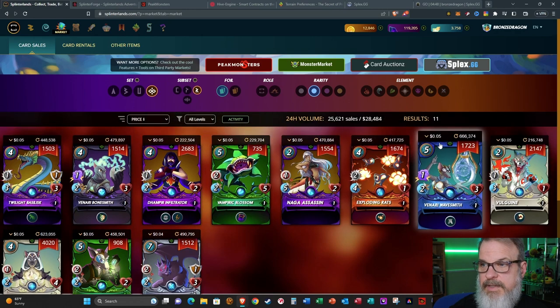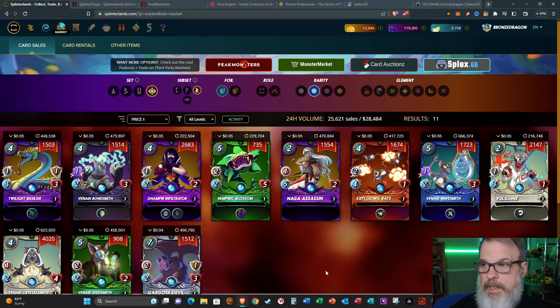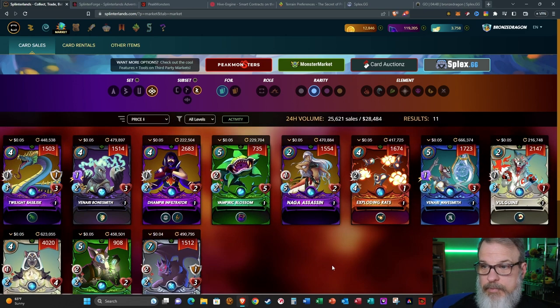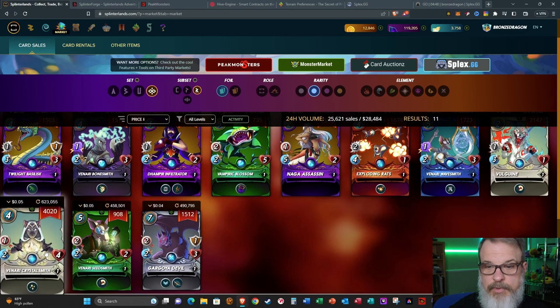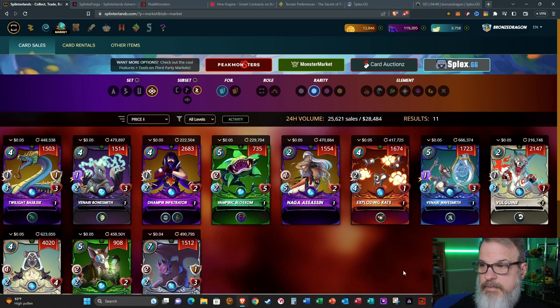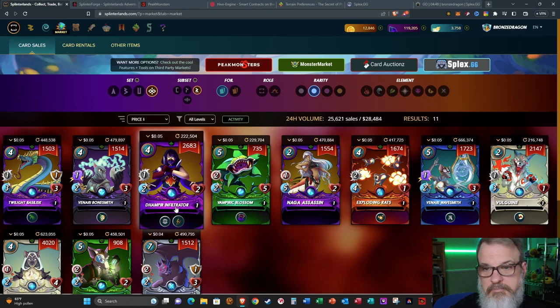You can see they're right at about five cents a piece. I would say for Rares, definitely go with Wavesmith, definitely go with Crystal Smith, a Gargoyle Devil, and possibly a Vulguine Infiltrator. That's a pretty good selection. If you've got the summoner to support Dragon - usually when people first start off it takes a while to get into Dragon - but all very good deals here.